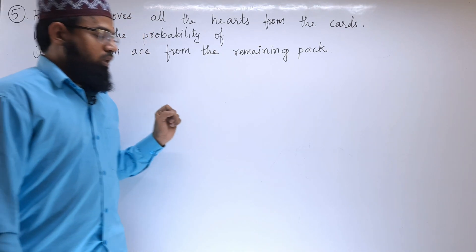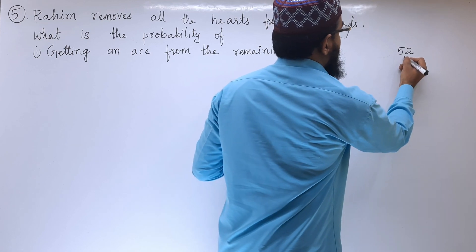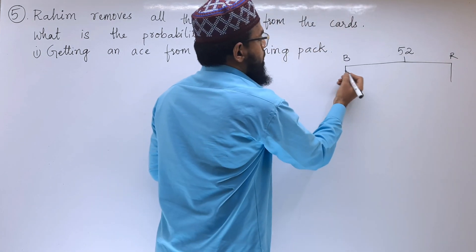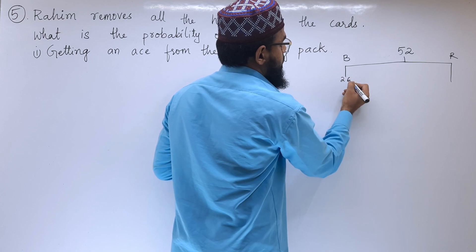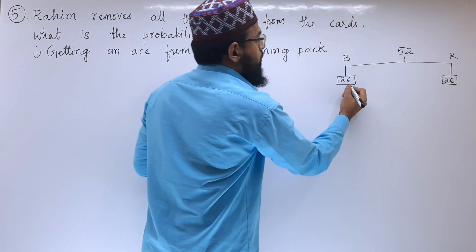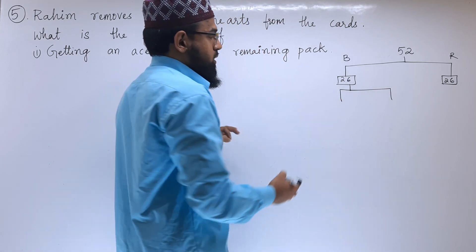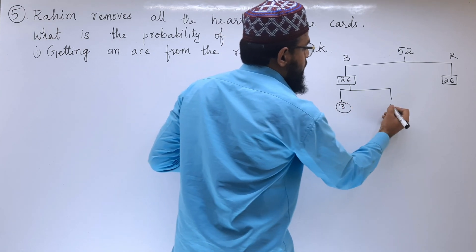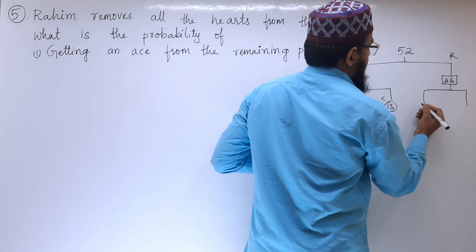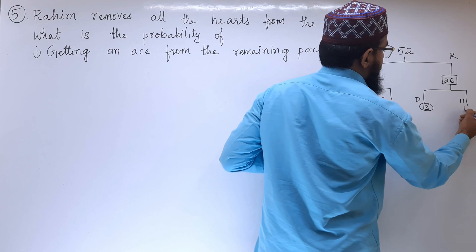Let us start with the cards. How many cards will be there in a deck of cards? There will be 52 cards — the black ones and the red ones. Black are 26 and the reds are also 26. For black, we are having spades and clubs, that will be 13 and 13. Next is diamonds and hearts, that are also 13 and 13.